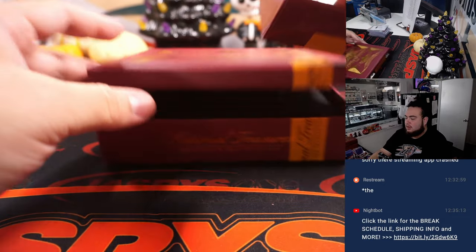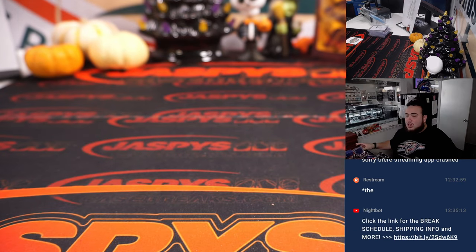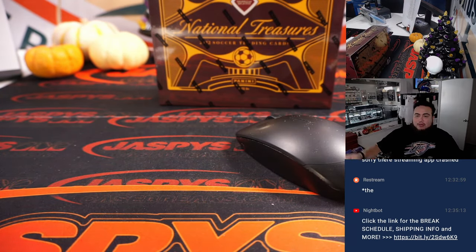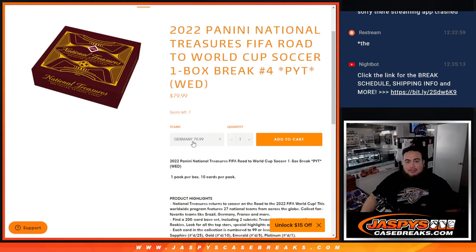And there you go folks, just like that, another box in the books. Number four is the last box of the case — this could have something pretty big, we haven't seen some of the biggest names. We are down to seven left in the next one — if you guys want to give it a shot, jaspyscasebreaks.com.